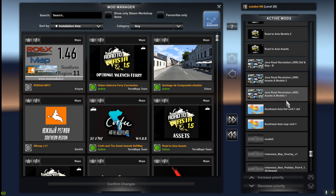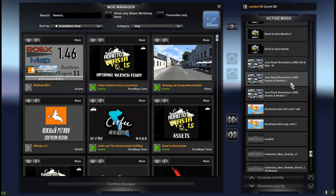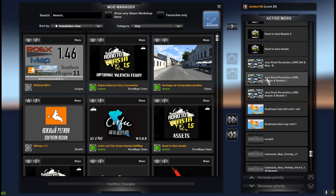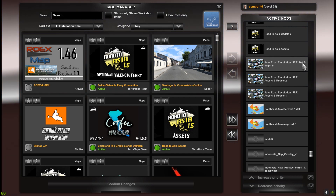Then we have Java Road Evolution. This is a new version called B — in the previous version we had A. We have Assets and Models 1, Assets and Models 2, and map B, as well as Def and map.